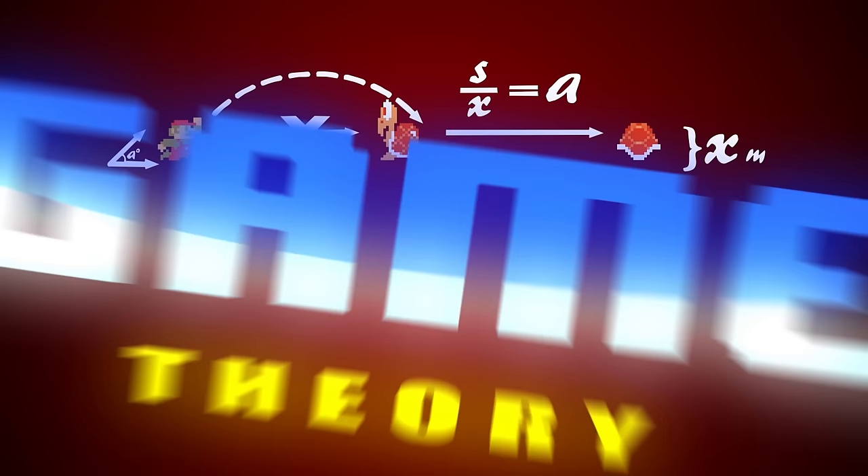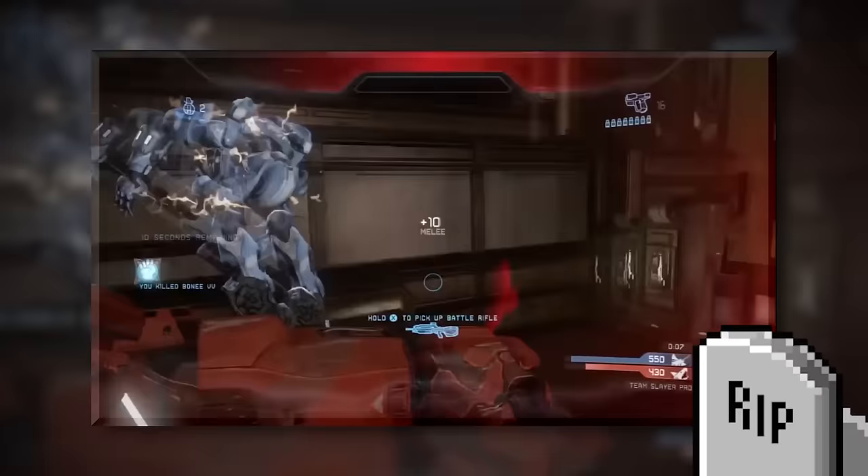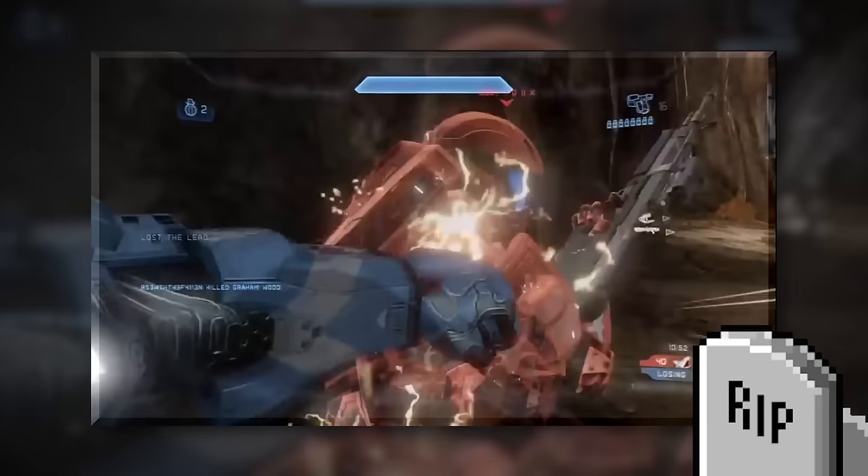Hello, Internet. Welcome to Game Theory. Where today we're out to answer a question gamers have been asking themselves for 14 years. How can Master Chief have a super suit that costs the same as a small starship? One so strong it's able to survive a fall from outer space, and yet he's killed with one punch. One punch!